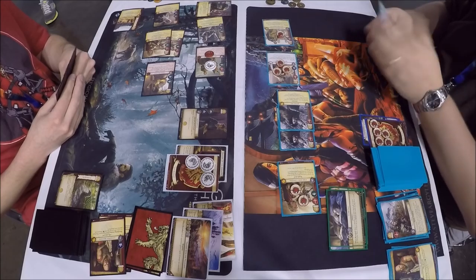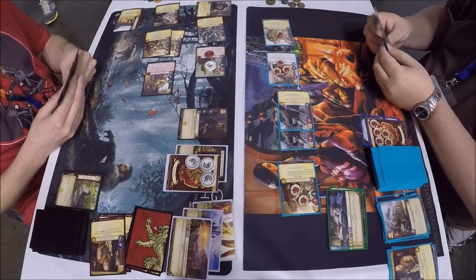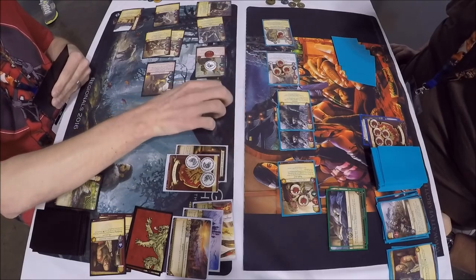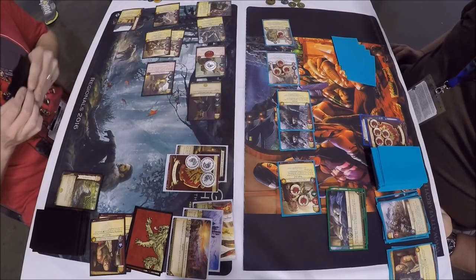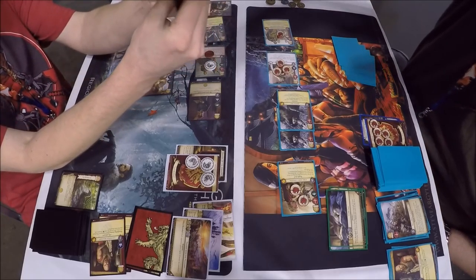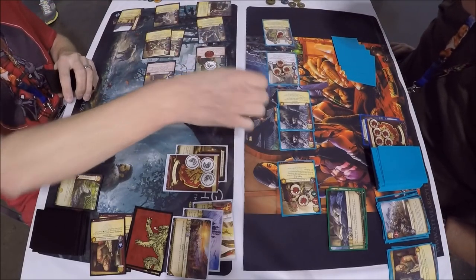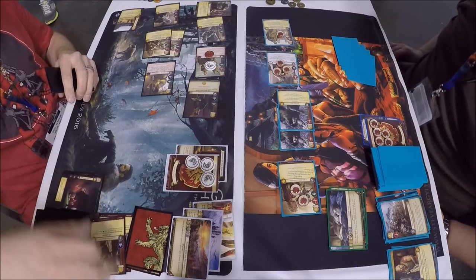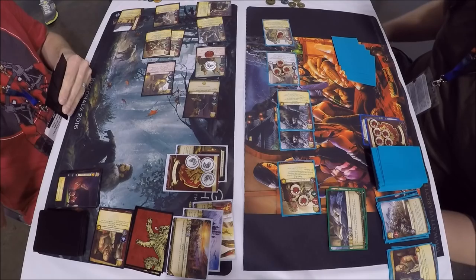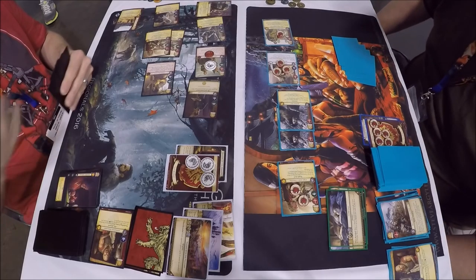Over to the Lannister Wolf: military again with Jaime Lannister and a Burned Man — seven strength. A second Burned Man brings it up to nine strength. Jaime Lannister knels to defend for five. Claim one — the Lannister merchant is chosen for claim, and Jaime Lannister gains a power for renown.